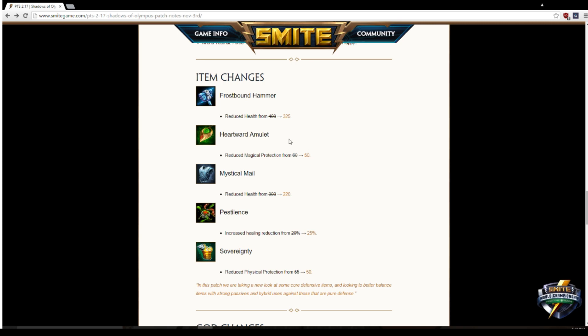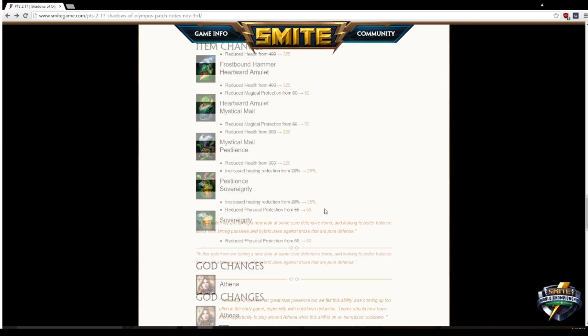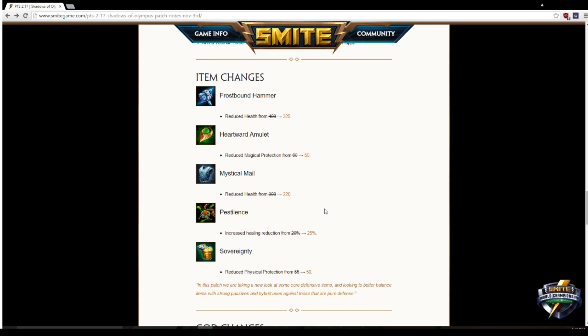I'm not sure why they're reducing protections on Heartward Amulet. Same thing with Sovereignty — physical protections reduced from 55 to 50. They're trying to touch supports slightly without changing too much, but those are generally core support items. Supports are still going to build both; they're just not going to be quite as tanky — but it won't really change the meta around them.